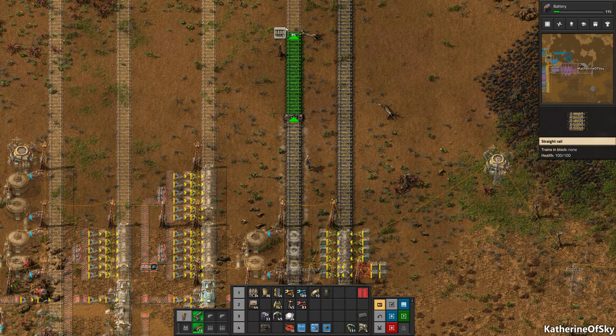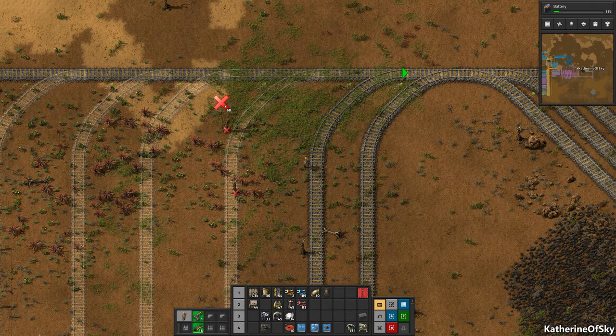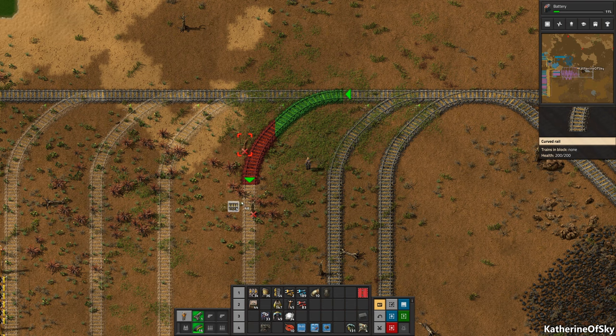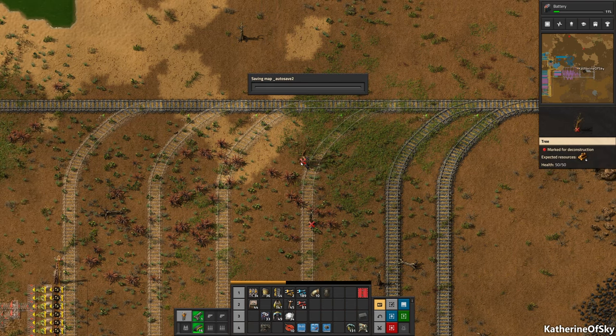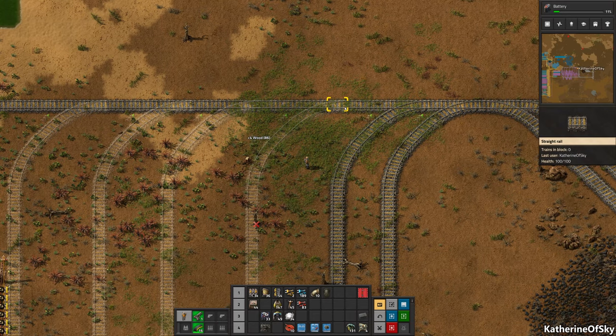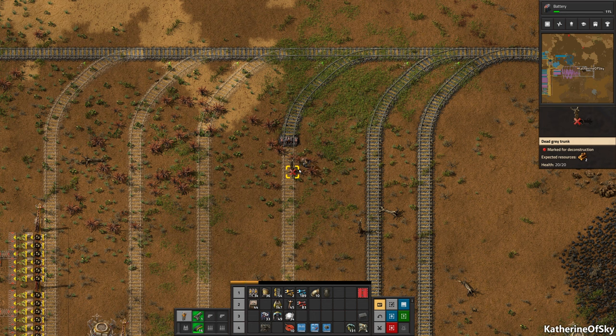So this is our oil train - that's going to bring some oil into us, I think. Or I forget if it's an oil-out or oil-in train. We'll find out, it doesn't really matter right now. We don't have oil yet, but that is going to be one of the things that we're going to get quickly here - quickly being a relative term, of course.